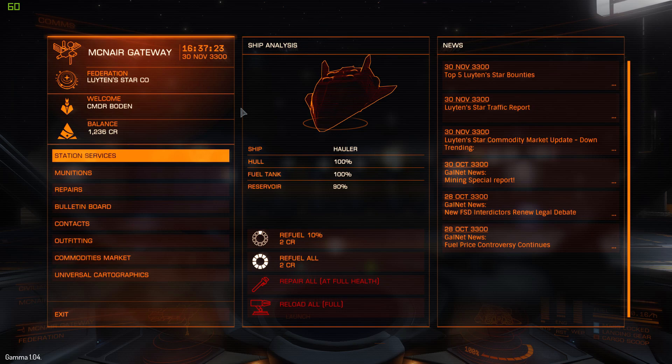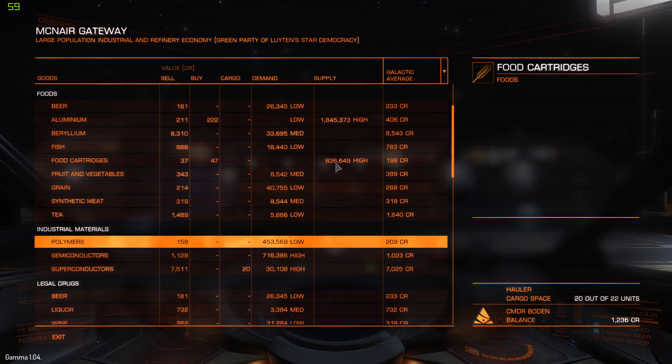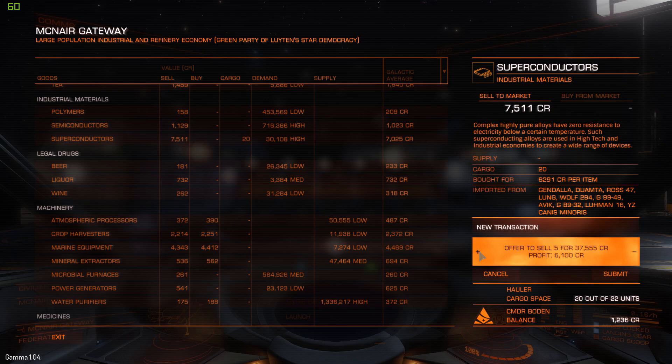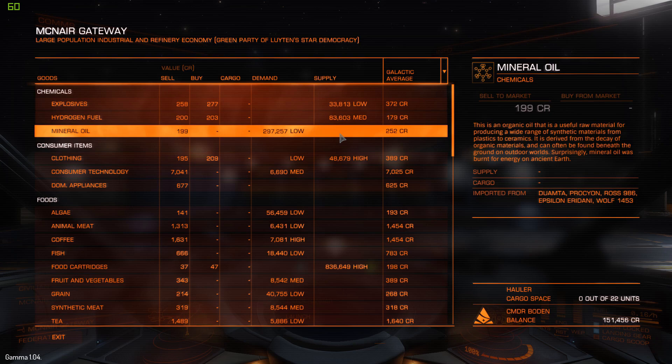I've just landed at McNair Gateway. You may notice my credits have gone down considerably — that's because I exited the launch pad at the other starport, instantly hit a ship, spun around, couldn't control my ship, hit another launch pad and died. That was about 100,000 credits wasted, but not too bothered. Looking at the superconductors here: I have 20 of them and 7,500 is what these guys are buying for, giving a profit of 1,220 per unit — so 10 is 12,000, and 20 is 24,000 profit. That was a maximum of five minutes station to station, which is pretty good.